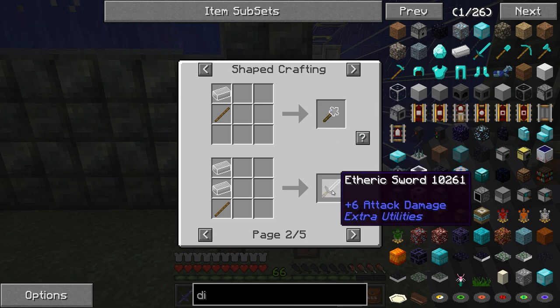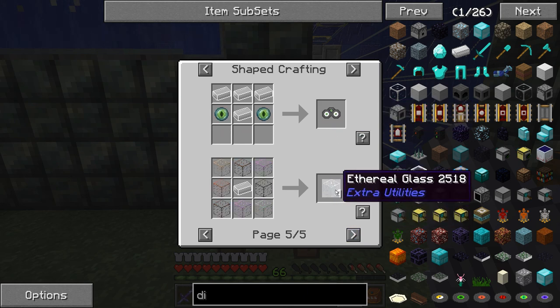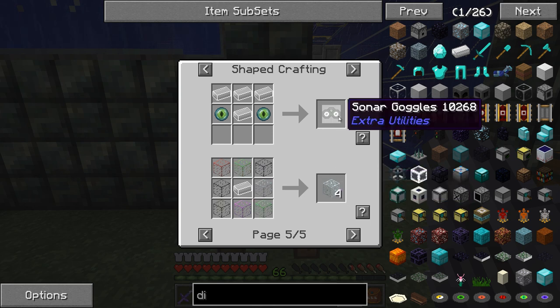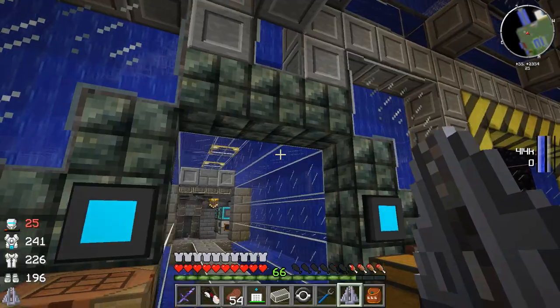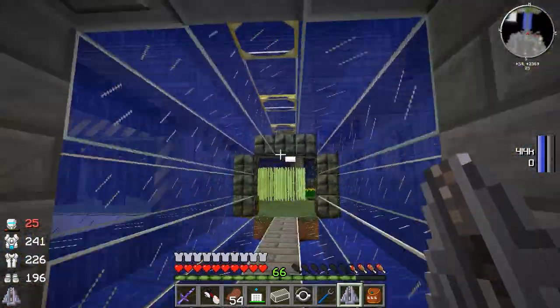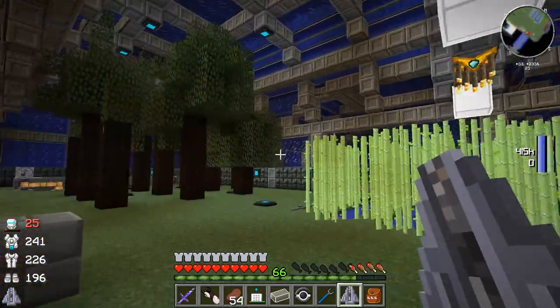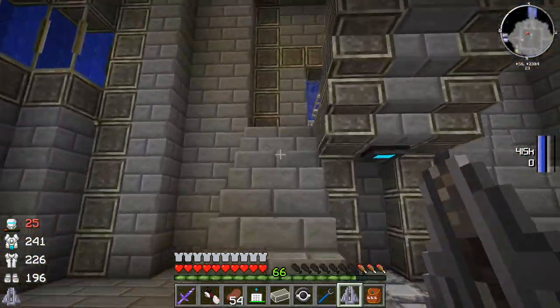The etheric sword does super damage - six plus six damage, so that's pretty good. We can also make ethereal glass and sonar goggles - two unique things. The ethereal glass will not allow anything to pass through except player characters, so that's kind of cool. We might use this on doorways to have complete containment between enemies. Then again, we don't really have an enemy problem around here, so it's not that big a deal.